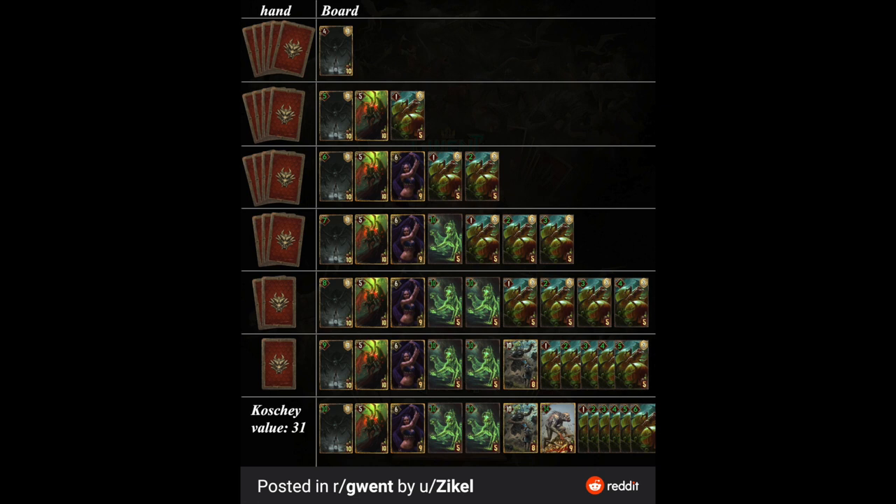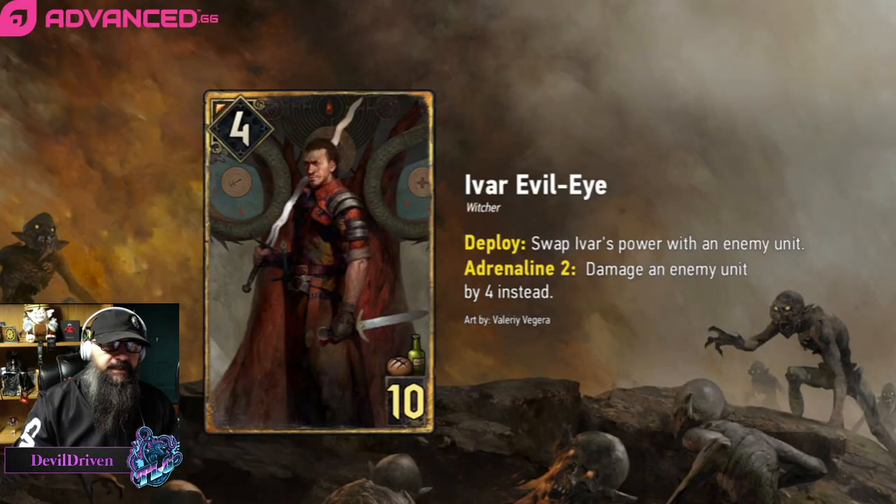Next one was revealed by Quillen Lance — he actually drew this card, he can really draw, props to him. Ivar Evil Eye — he's a Witcher, four strength, ten provisions. Swap Ivar's power with an enemy unit, Adrenaline 2: damage an enemy unit by four instead. So if you hold on to this card too long, he just does four damage. If you play him earlier he could swap with something big, and if they don't have the answer for it, it can play for huge value. The card's pretty nuts.